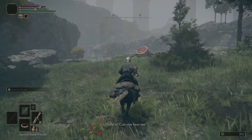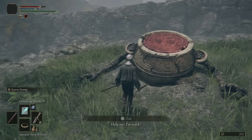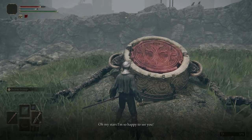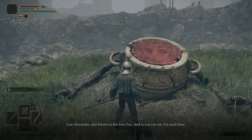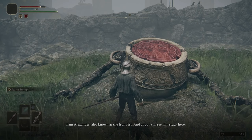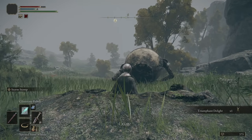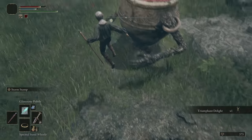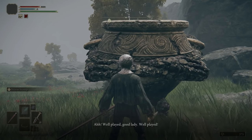One more area we recommend you look out for in Limgrave is Saintsbridge, an area a little bit further north. Once you find its site of grace, follow the road west into the mountains and you'll hear a cry for help. Follow it and you'll meet Warrior Jar Alexander, one of Elden Ring's best characters. Help him out of the hole he's stuck in and he'll reward you with an exalted flesh and a little chat about Caelid. But that's not where we're headed just yet.